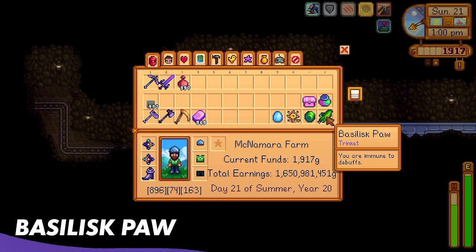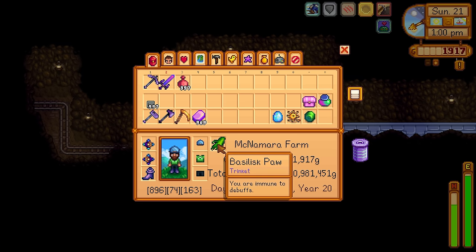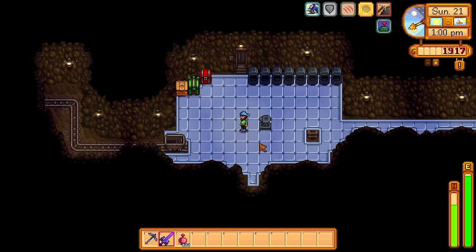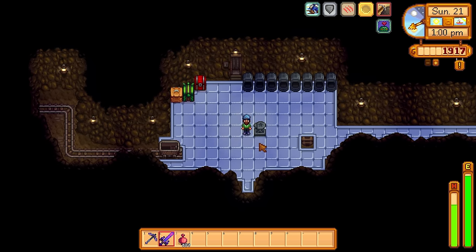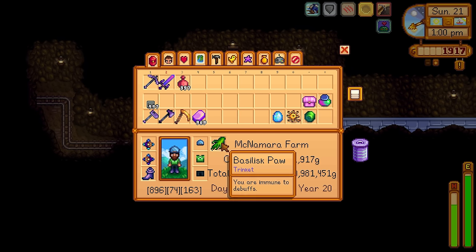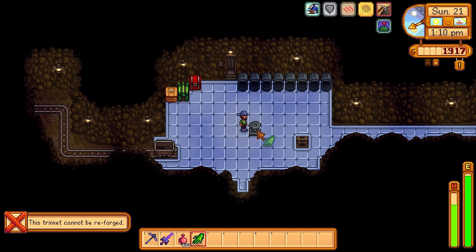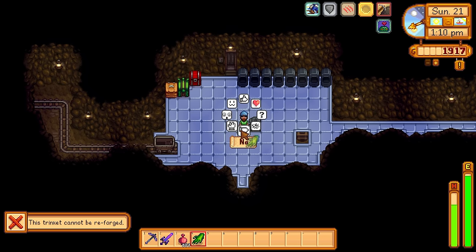Let's talk about the Basilisk Paw. This can't be reforged — it just means you're immune to debuffs. There isn't a whole lot of debuffs in this game that would warrant you to equip this. The only enemy I could think of is that toxic ghost inside the hardened version of the mines that prevents you from eating healables for a couple of minutes. I know the slimes can slow you down, but normally you're going to kill them anyway in a couple of strikes. Because it just makes you immune to debuffs, it can't be reworked — there are no other stats to reroll on it.